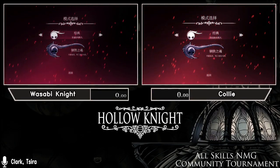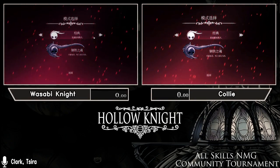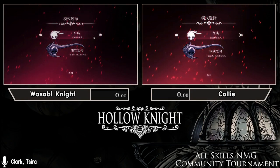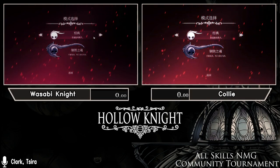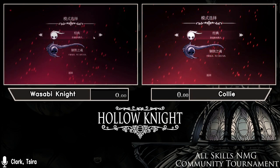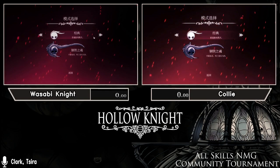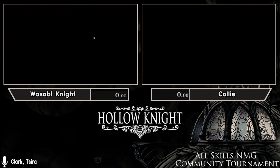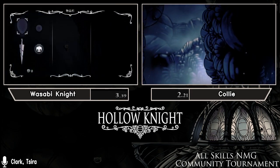The runners have been counted down and should head off shortly, with about a 45-second delay. For those who don't know the category, in All Skills Hollow Knight we get all the skills — all spells and their upgrades, nail arts, and all movement abilities. Both runners are off now and you'll see them do their first inventory drop in the game.